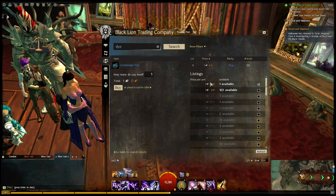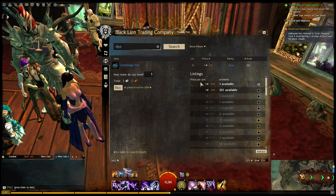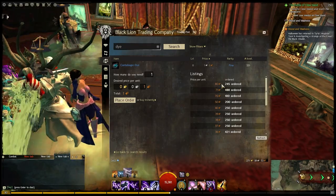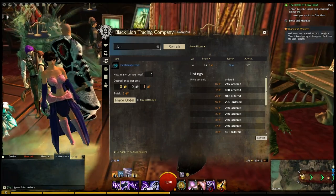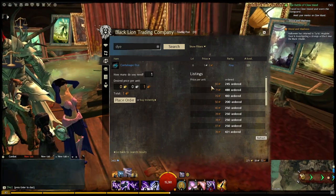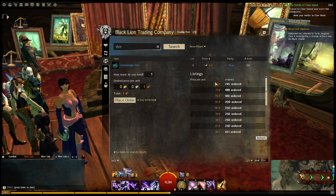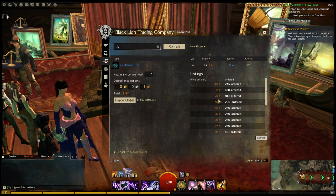The answer is yes. You're going to multiply the price you're going to sell it for by 0.85, so 0.85 of one silver would be 85 copper. So I would make about 5 copper per cantaloupe dye that I flip like this. It's not a great margin, but I would actually make money. If it was over 85 copper to purchase this, then I wouldn't make any money — it would be a losing proposition. So I'm not going to actually do this dye.